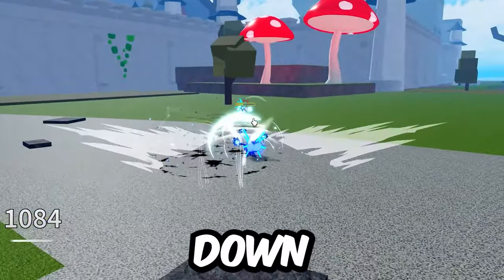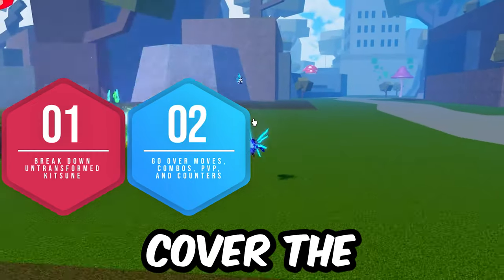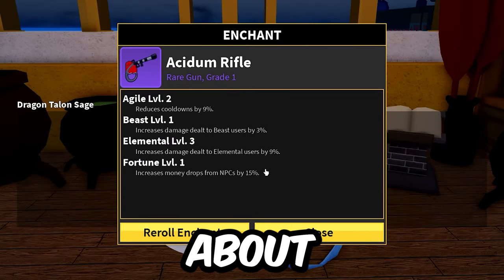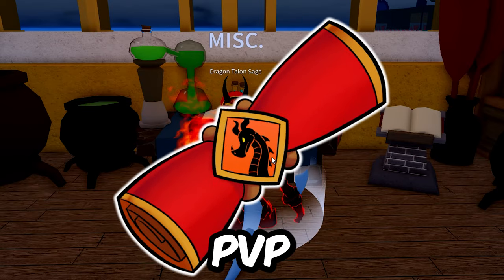Here's the structure of the video. We're going to break down each move, untransform first, talk about uses and even counters, then we'll cover the transform moves the exact same way. Remember, with Ghoul or accessories, the cooldowns are all subject to change, so we'll just talk about base cooldowns because keeping track of your opponent's cooldowns is how you win in high-level 1v1 PvP.